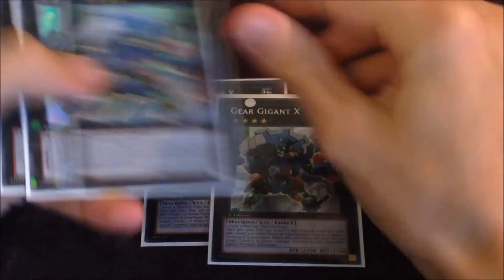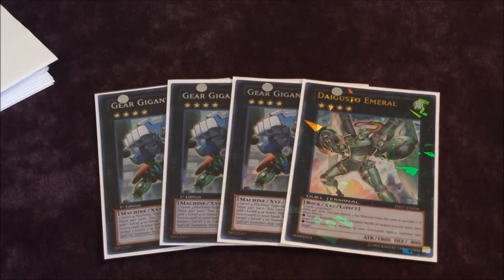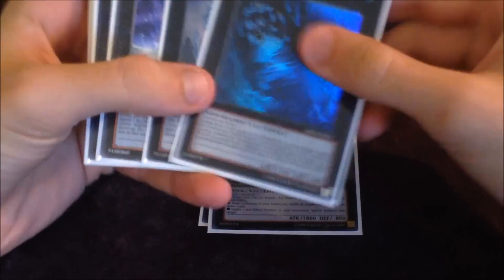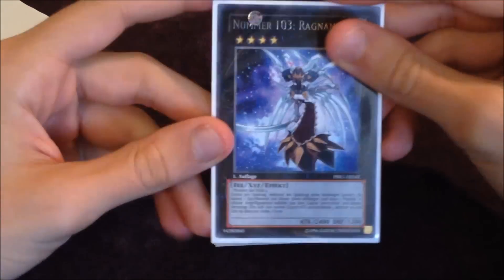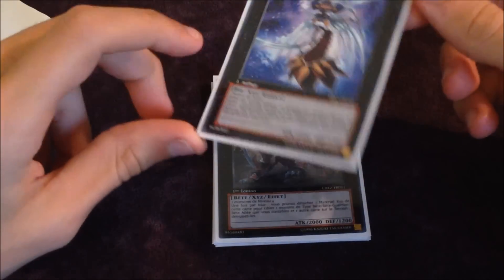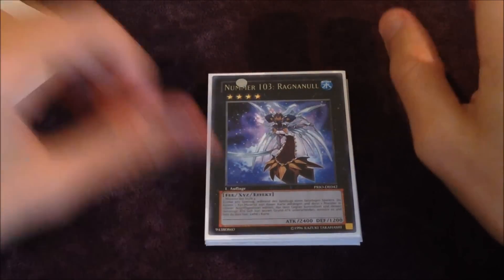For the extra deck: we run 3 Gigants — still pretty obvious. We run a 4th Gigant and Emeral. I might cut Emeral, but I usually just use him to put back Hands and Accelerators. He was much bigger when I ran the one Gear Gear Gear and two or three MK2s. He's definitely still a card I feel is a necessity. One Dweller, one Diamond Dire Wolf, one Ragna Zero — I think he's not as prominent, but there's been a lot of Madolche in my area so I've opted to run him. I might cut him but I'm not entirely sure for what yet.